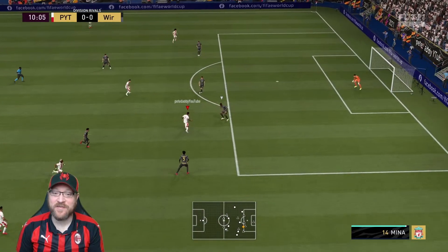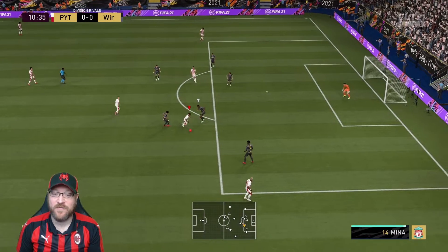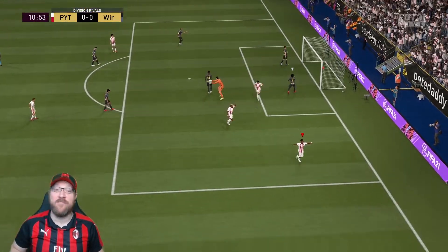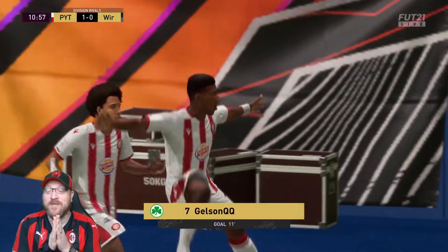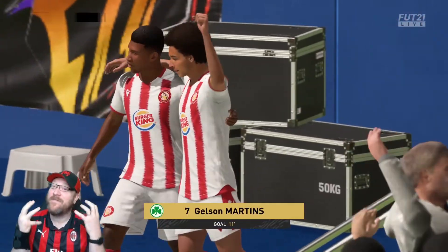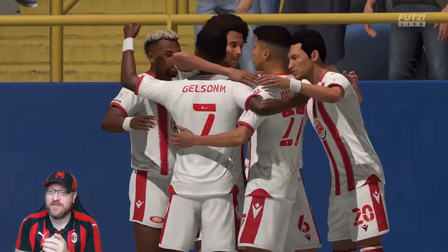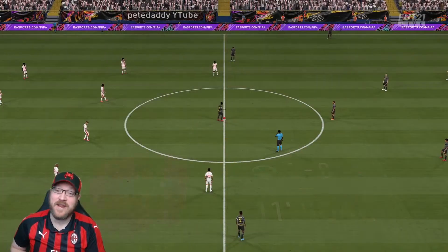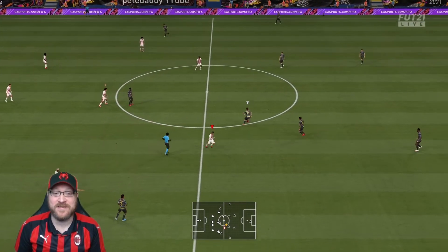Let's get a touch with Gelson Martins. He feels really nice on the ball — the ball seems glued to his foot. Directional nutmeg — oh my God, I am in love. Gelson Martins, absolutely insane. Felt like the ball was really sticking to his feet. We were able to get that quick directional nutmeg, get right by our defender, and then bury it from that angle — absolutely beautiful. Pretty amazing early going for Gelson Martins.